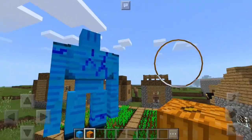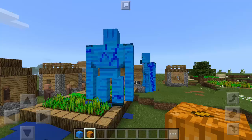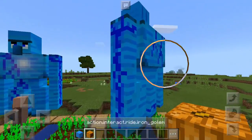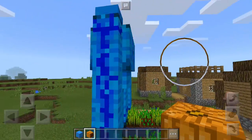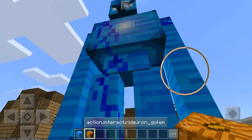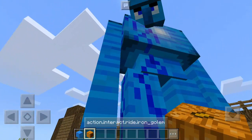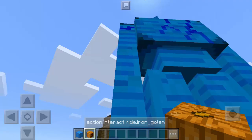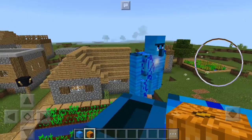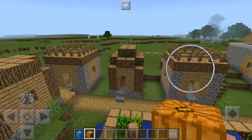There we go — we have this gigantic iron golem, and it's not just a simple upgrade, it's actually an epic upgrade. Of course, with the default iron golem you cannot ride it, but with this one you just point at the center of your screen, tap the action button, and there we go — you can ride the iron golem.